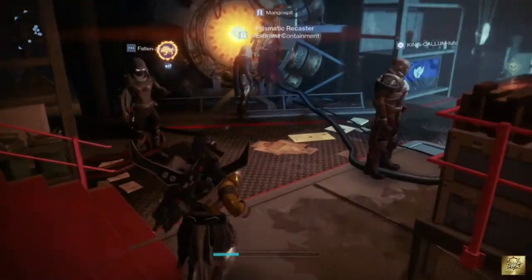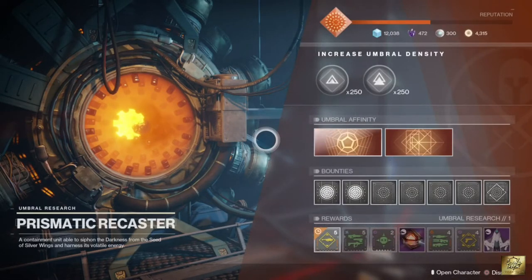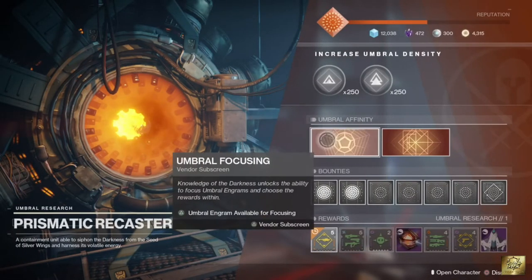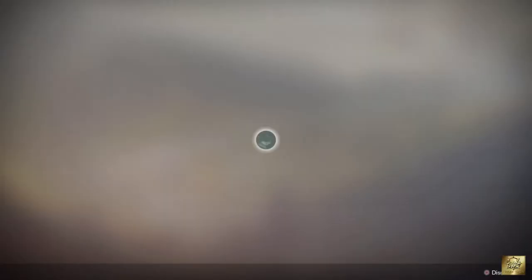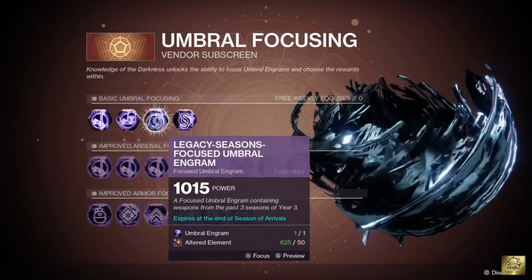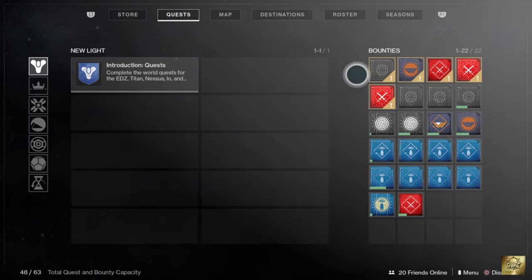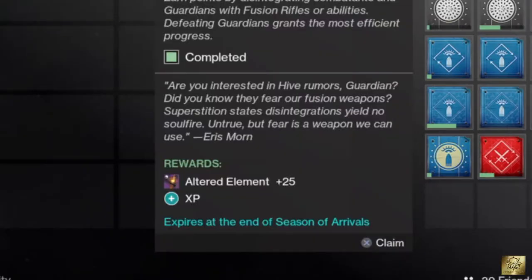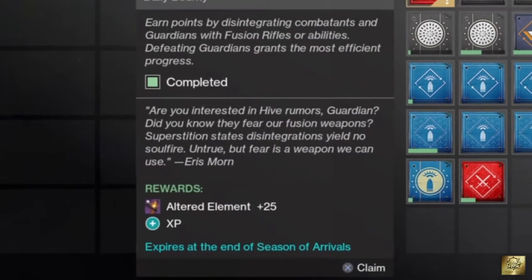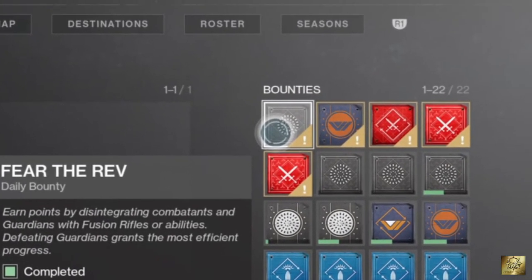On the Prismatic Recaster, if you want to focus your Umbral Engram, there are 3 criteria you can look at: Basic Focusing, Improved Weapon Focusing, and Improved Armor Focusing. To focus any normal Engram into a Focus Engram, you will need an Altered Element. You can get Altered Elements by doing the Daily Bounties from the Prismatic Recaster.